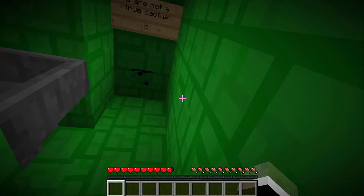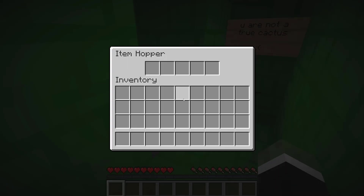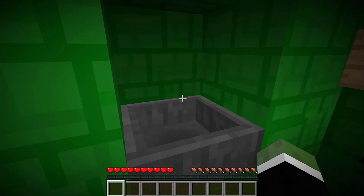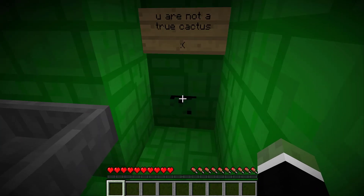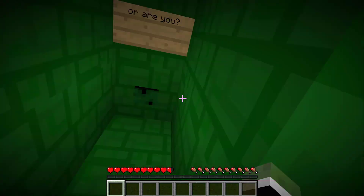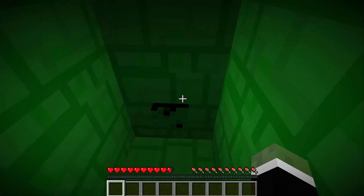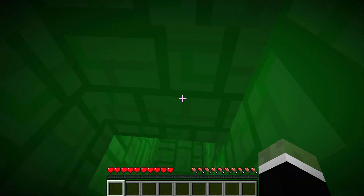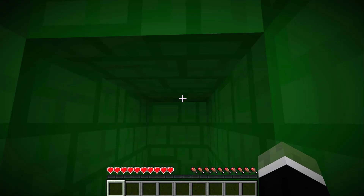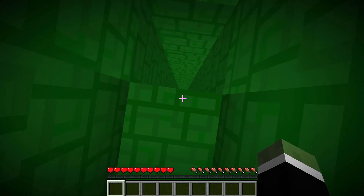Is that it? Am I supposed to put something in there? My cactus head — okay, it's in there. And then what else am I supposed to do? This map is strange. Another one's opened up — nothing's here though. That just broke through quite easily. Let's go down there.